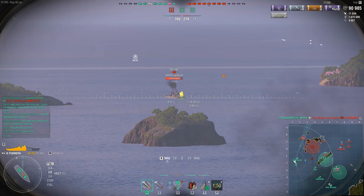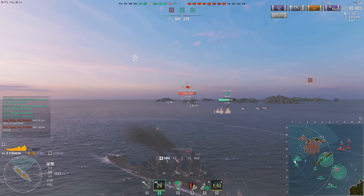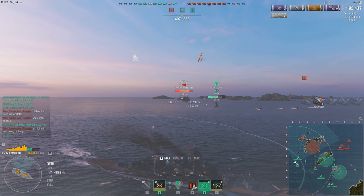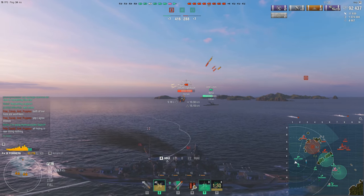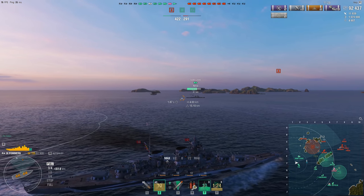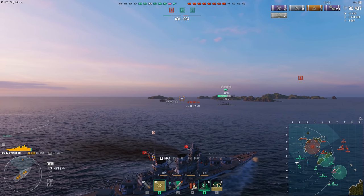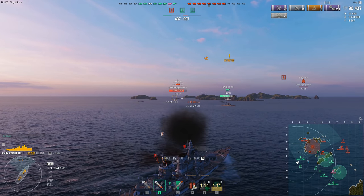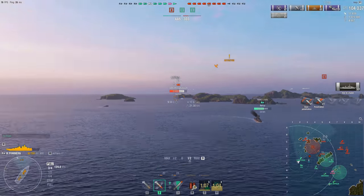Now it's time to work on the Neptune. I have HE loaded but AP would be better for the Neptune since it has barely any armor. That's where Lutjens comes in handy - his Secondary Armament Expert skill pops off at 100 secondary hits, giving an additional 15% boost to secondary reload. So now my secondaries have probably under a two-second reload time with Adrenaline Rush and Lutjens' skill activated. That is ideally what you want to do in most situations with the Pommern.